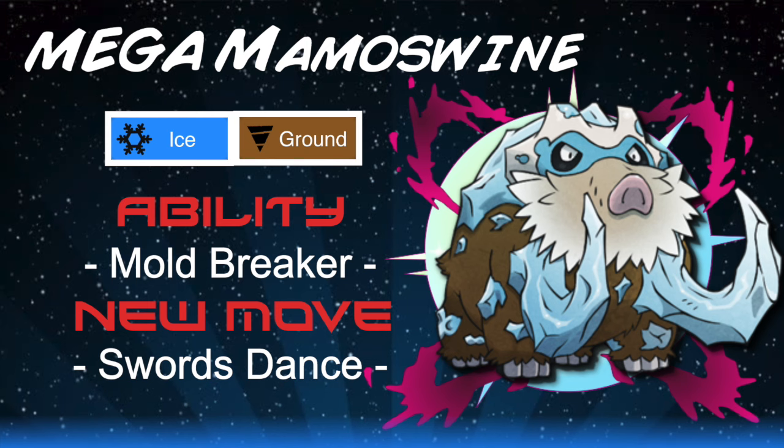So if we take a look at this monster that is Mega Mamoswine — firstly, we give it the ability Mold Breaker. Now Mamoswine has no switch-ins. Mold Breaker ignores other abilities, so for example Rotom-Wash will no longer have Levitate against you, and Earthquake is now super effective against it and knocks it clean out. Also Mega Blastoise's Thick Fat will no longer come into play, so Ice moves are going to body it as well.